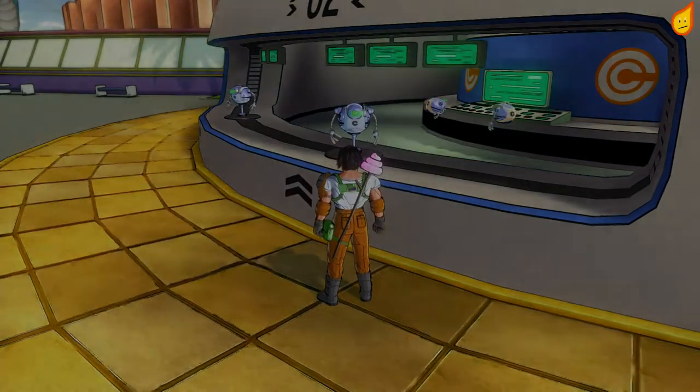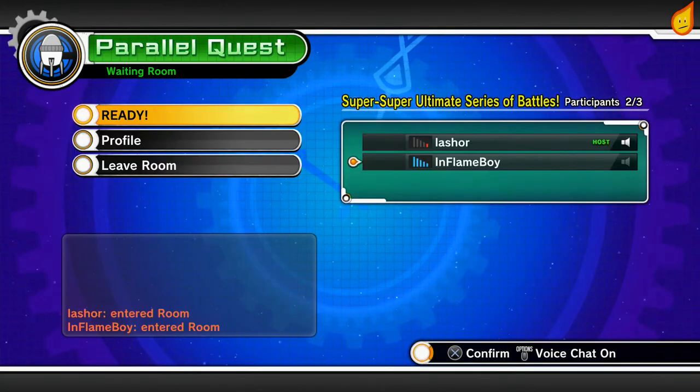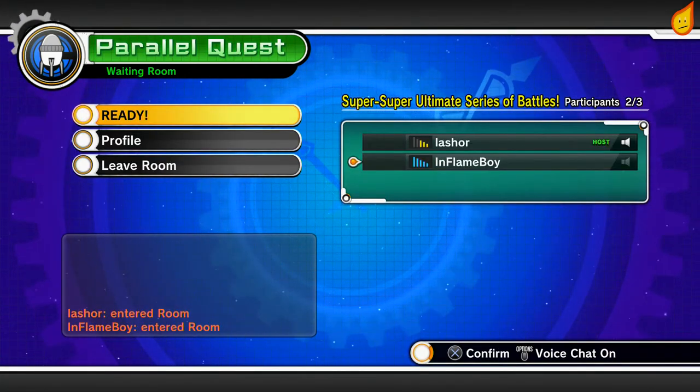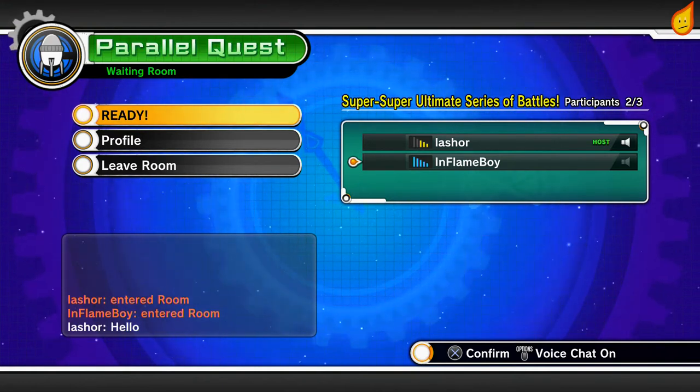I need number 47, so I'm going to search for a room with number 47 in it, and there's plenty here. I'm going to choose one of them, and now instead of fighting on my own I actually get two teammates to help me out.